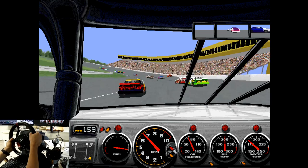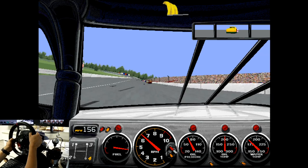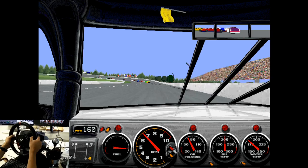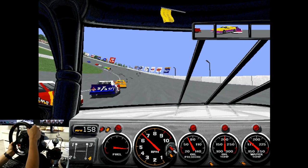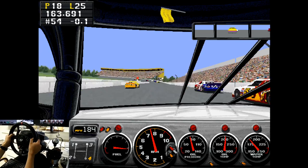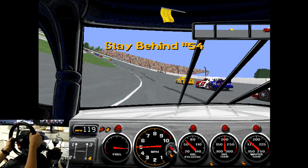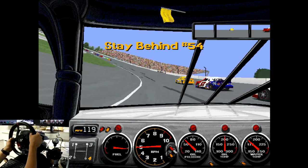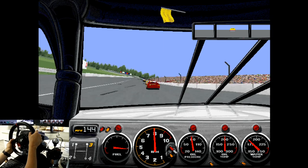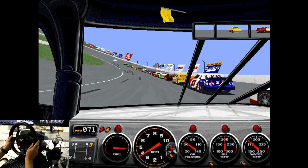We kind of made an accidental move there. Around the outside — a little hit — managed to save it. But it's a caution. Wait a minute — why are you guys overtaking me? Apparently we're still racing. There was a yellow flag — why did you overtake me? Stay behind, 54. Apparently you're supposed to race until you catch the pace car. That was weird — we lost like three positions there.